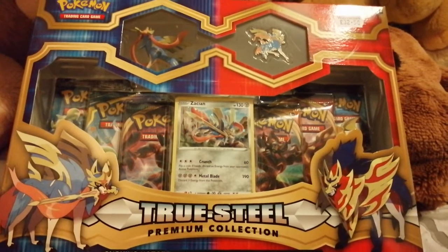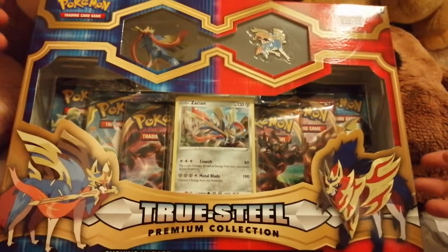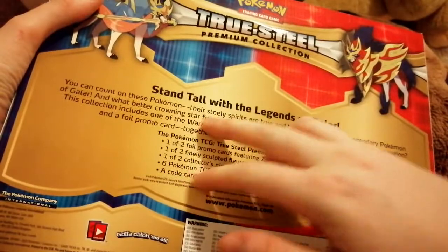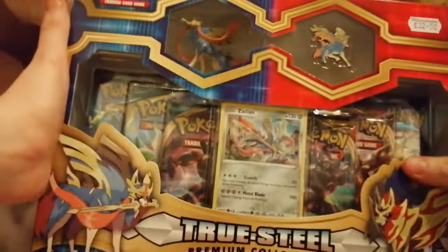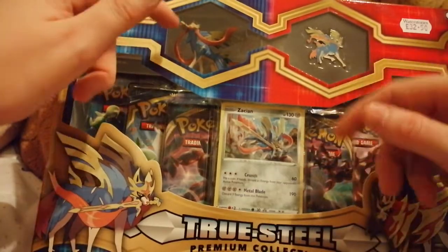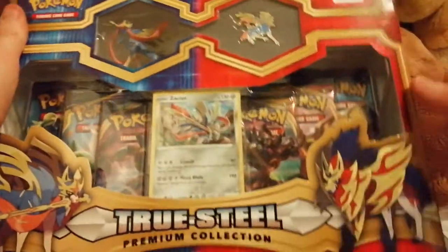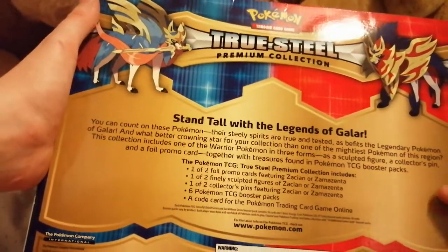I'm going to be opening this big Truestel premium collection box. It's the sword Pokémon — I've got them. On the back it says Zacian, I think that's how you say it. You get six packs, a promo card, a figure, and a pin. This cost me 32 pounds from Waterstones — it's very expensive. I think they're overpriced, but you know, it is what it is.